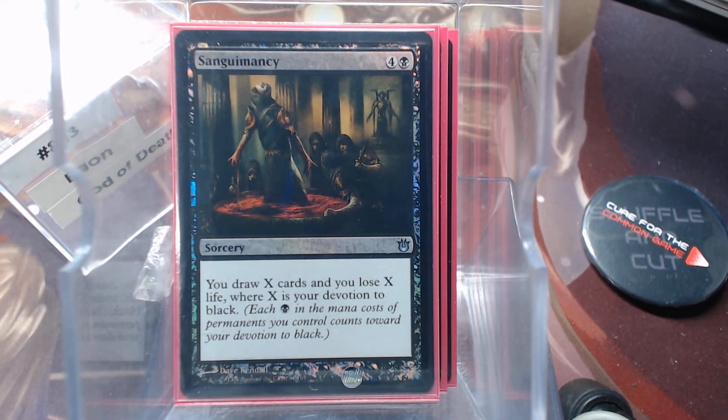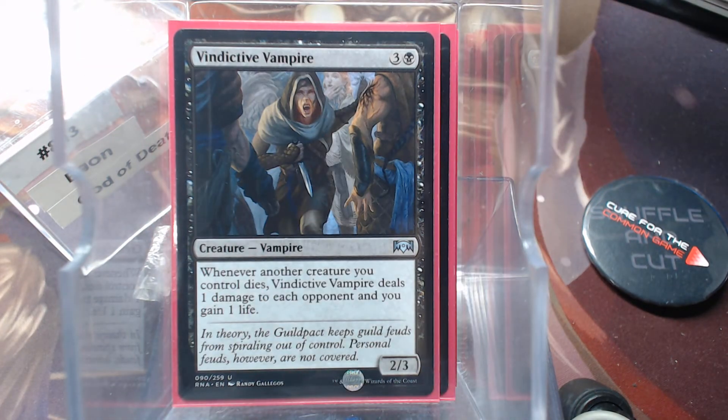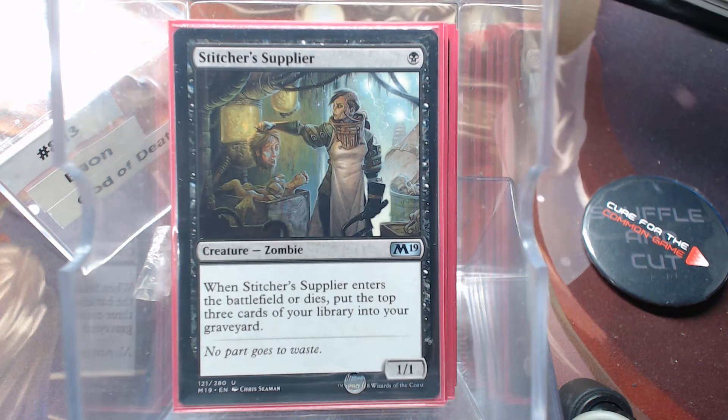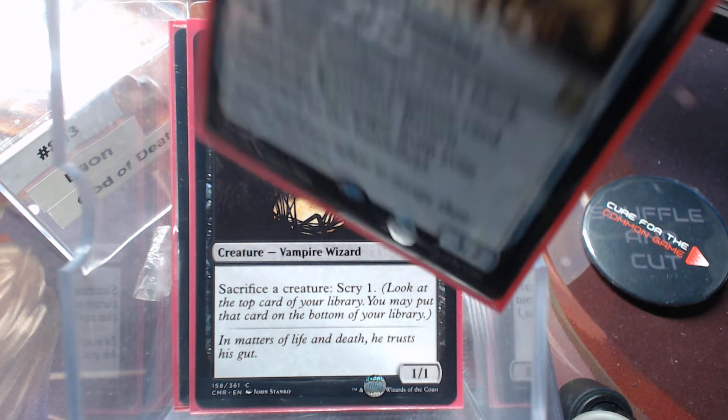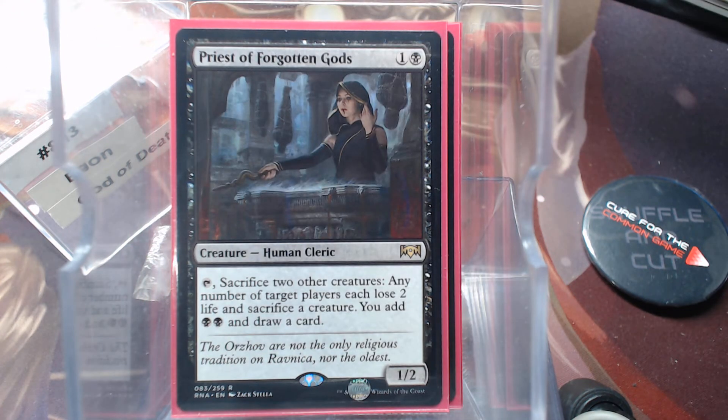Let's look at our creatures — the Aristocrat package. Zulaport Cutthroat, Vindictive Vampire, and Sir Konrad the Grim. Stitcher Supplier is going to do a pretty good job filling the graveyard. Viscera Seer is a good sac outlet. Scrapheap Scrounger — if it gets milled it can come back; it's just a good reusable creature. Priest of the Forgotten Gods: sacrifice two other creatures, opponents lose two, you gain two and draw a card. Not a bad return on investment on two creatures you want in the graveyard anyway.